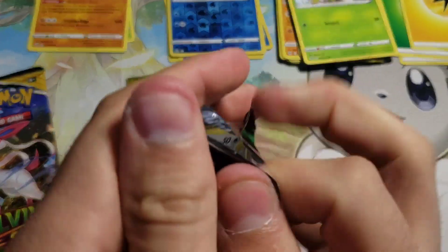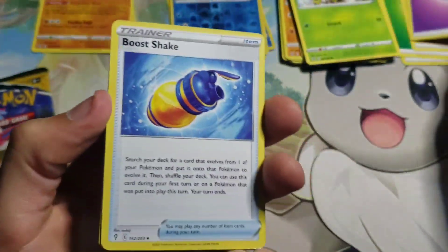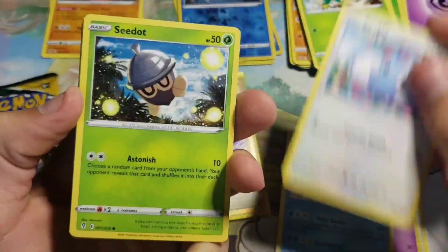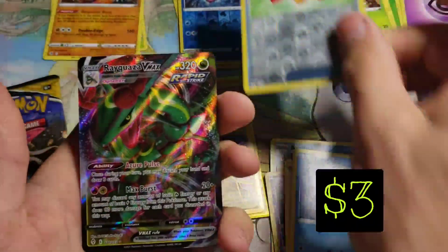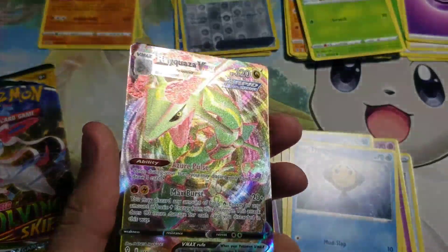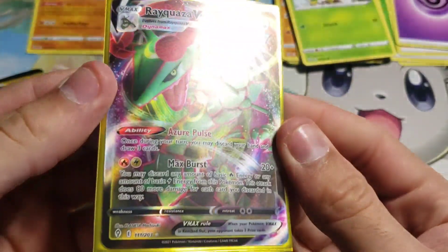I do have two Evolving Skies here I thought I'd open for you guys. Like I said, it was just one of those — I had them here so I thought I'd throw them in with the quick mystery power box to make it a nice 10 packs for the day. We got Swablu, Seedot, Zubat, Eevee, Temple, reverse Switching Cups, and a Rayquaza VMAX — very nice! Cannot complain about getting Rayquaza, that is for absolutely sure.